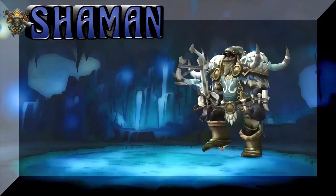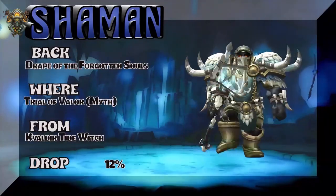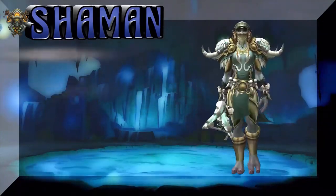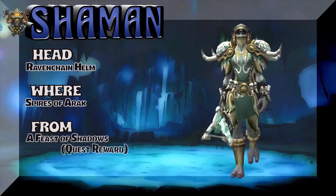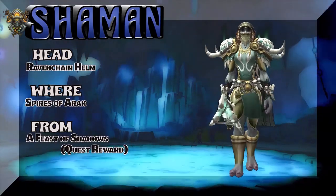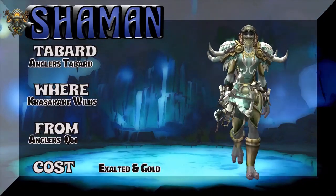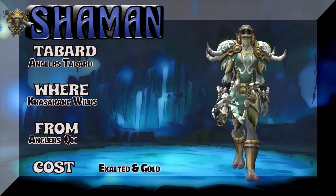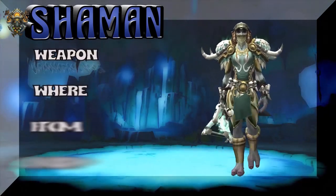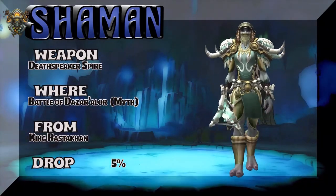Grips of Harmonious Spirits are the hands. So the hands, belt, and the shoulders are from basically BFA. Moving on, we have a lady troll showing the head, which is a quest reward from Spires of Arak — so that's super easy to pick up. The tabard is the Anglers Tabard from Krasarang Wilds, Anglers quartermaster at exalted. And the Death Speaker Spire is the staff.